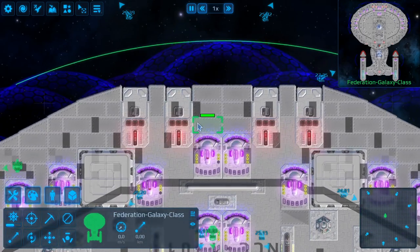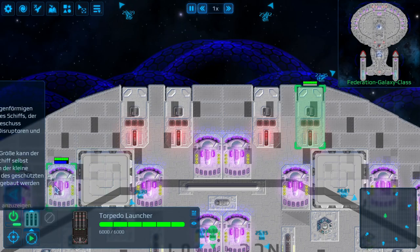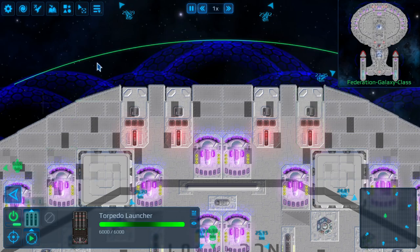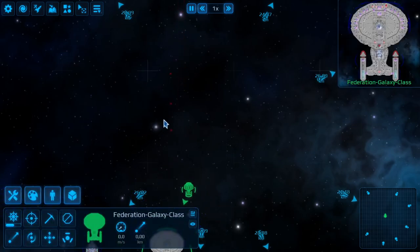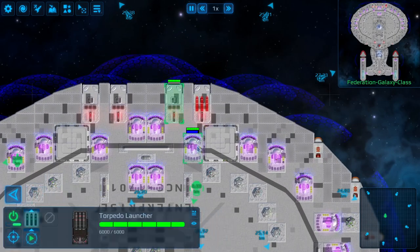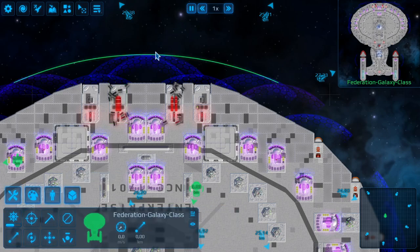In the front part we have four torpedo launchers for this ship. Torpedo launchers can be equipped with three types of torpedoes. We have the normal photon torpedo launcher, which fires in volleys of three photon torpedoes in quick charge, has decent range, and of course homing ability. There's also the quantum torpedo launcher and the tri-cobalt torpedo launcher.